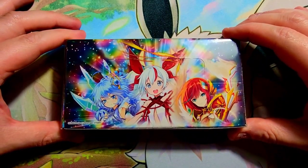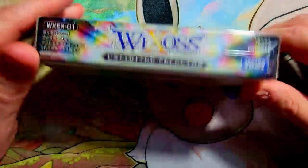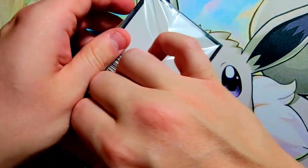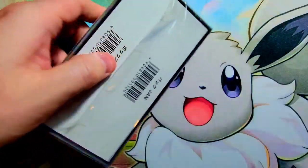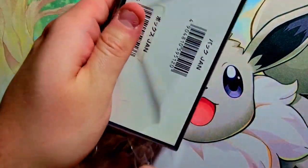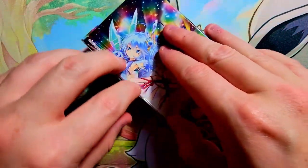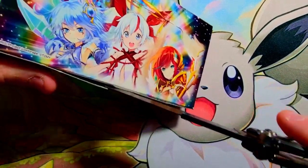Let's open this bad boy up. We've got Unlimited Selector We Cross — I love the Selector series, it's always such a nice one to open up. I'd like to hit a decent promo card; we're going to get a promo little card booster pack in here. I should use my knife to slice through it, but I never seem to hit a decent promo, so that'd be cool.